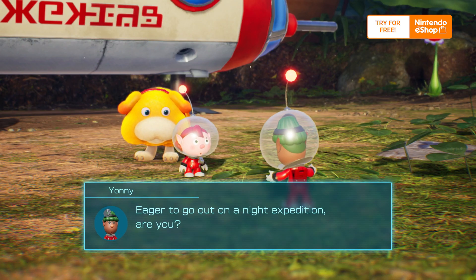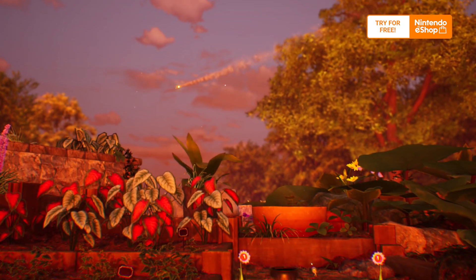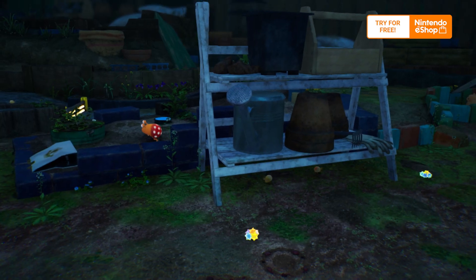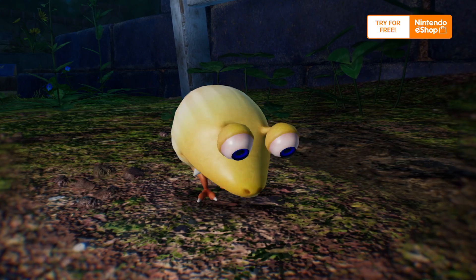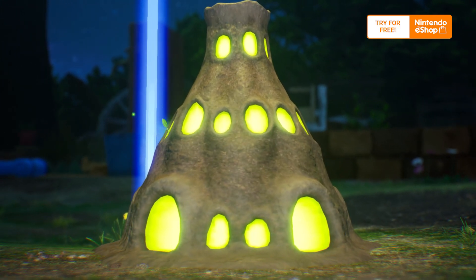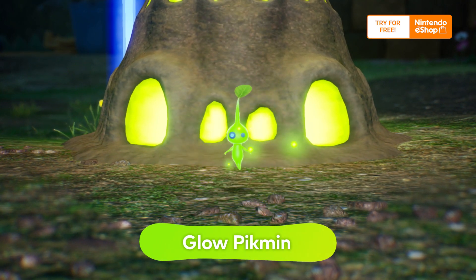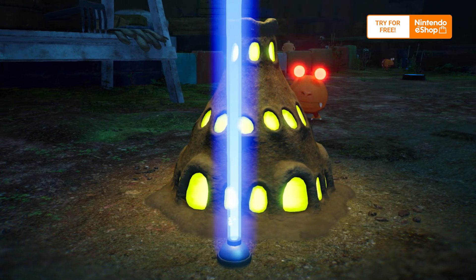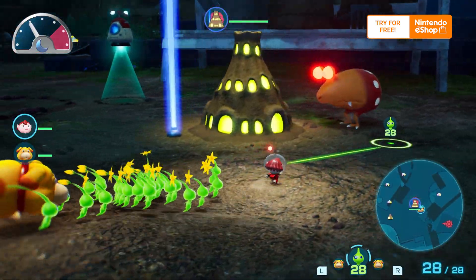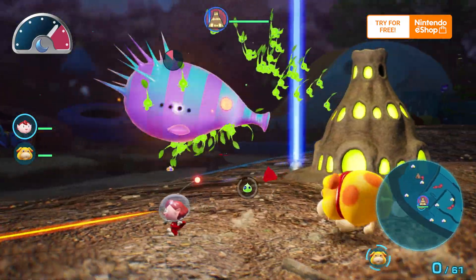In a first for the Pikmin series, you can set out for night expeditions. But there's just one little thing — nighttime sends creatures into a frenzy, so stay alert. Luckily, the new Glow Pikmin, which appear at night, can help you navigate the dark. Harvest valuable glow sap from mounds known as luminols. Creatures will also be after the glow sap, so use your Glow Pikmin to drive them back and protect the luminols from harm.